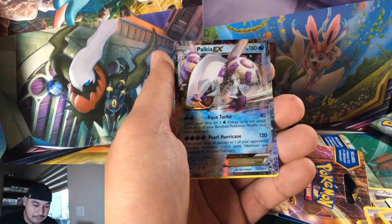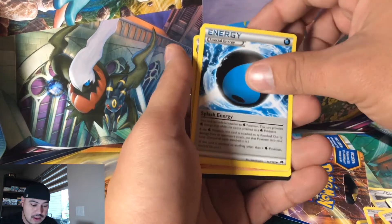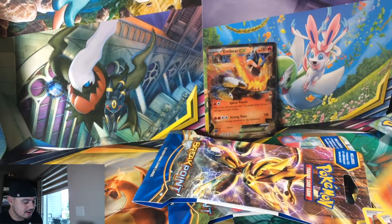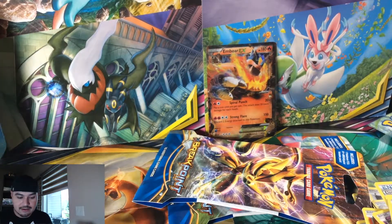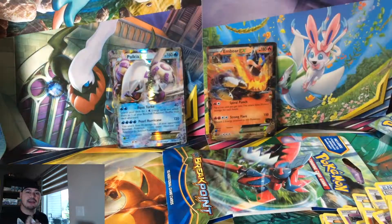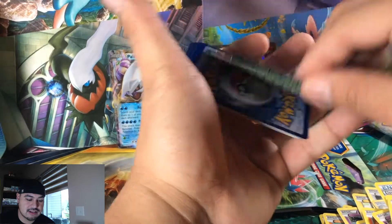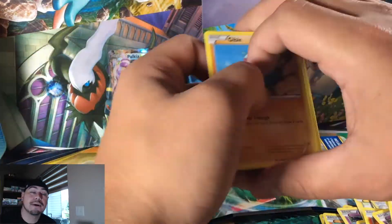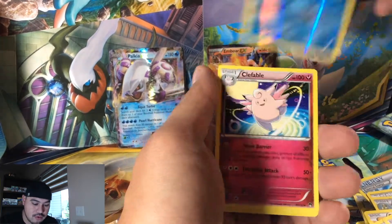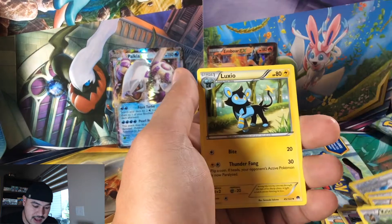A Palkia EX — not what we're going after, but a good pull. There's a full art of this card I'd definitely like to get. And there's the code card — it's a green one so I know this pack's going to be regular. Gible, Shelmet, Growlithe, Espurr, Psyduck, Ferroseed, Klefki — definitely needed it though.